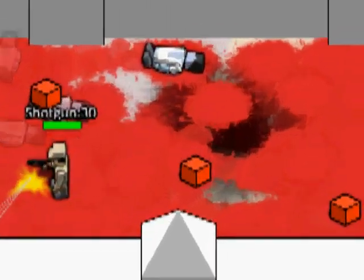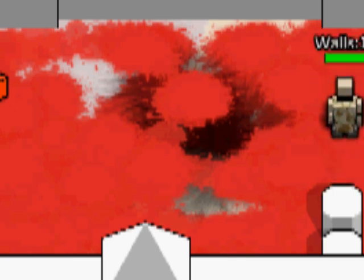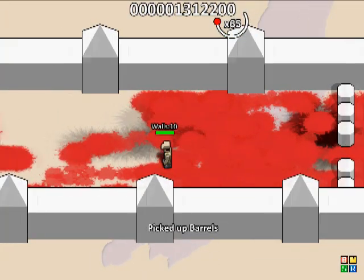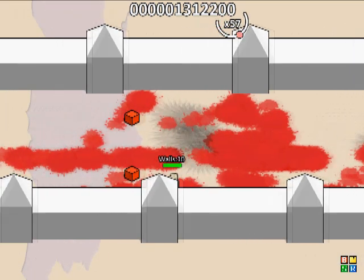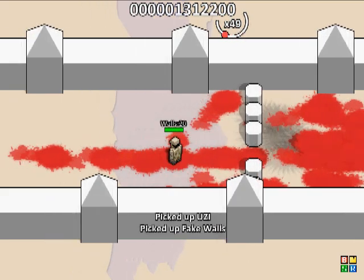After all the zombies are gone, I'll set up some walls to control zombie movements during the next levels. These walls will leave only one way open for the zombies — the third row from the bottom. Just to be on the safe side, I'll set up a similar wall here, also leaving open only the third row from the bottom.